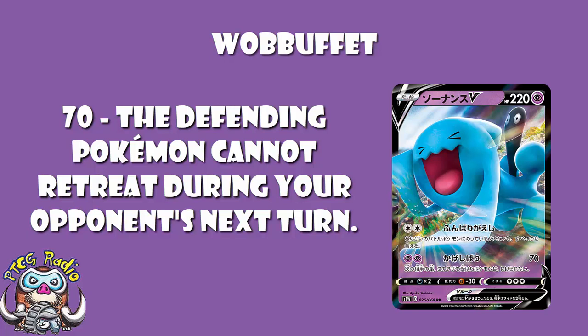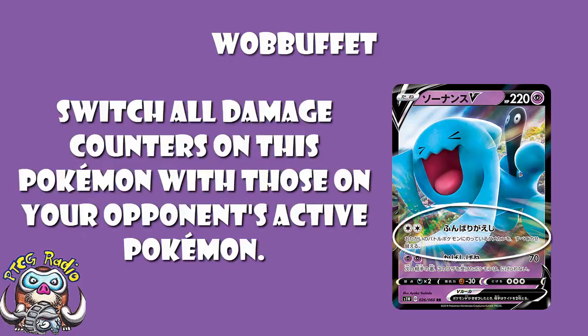You hit them for 70, they're stuck in the active with no choice but to attack you, and then you swap the damage counters. You'll still take the 70 you did to them, but hopefully they'll do more to you and not KO you. When a player faces down against Wobbuffet, they're not going to do 180 damage knowing you can just swap it over — unless they have reason to believe you'll do something else. It buys you time. But if your opponent can get a one-hit KO on Wobbuffet for two prizes, it's not going to work. If they cannot, using this as a blocker is pretty gosh darn great.